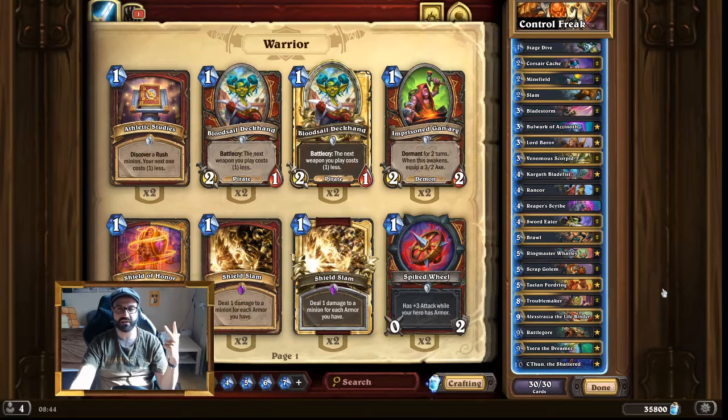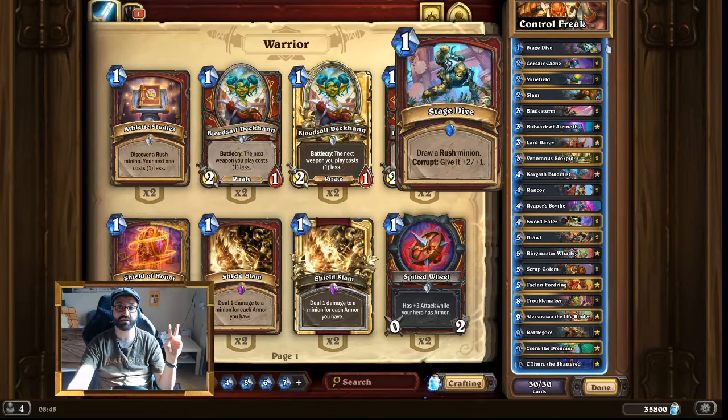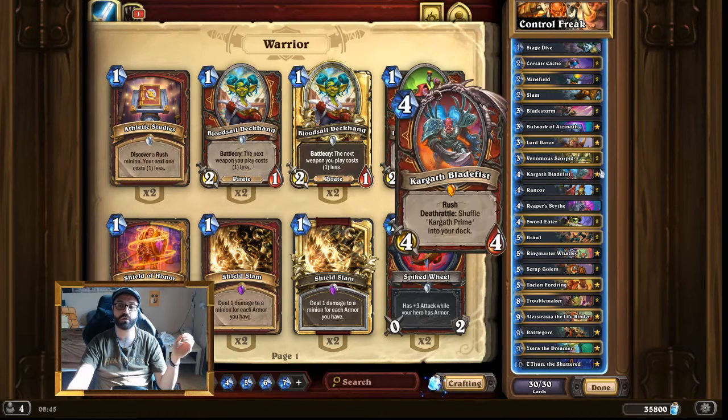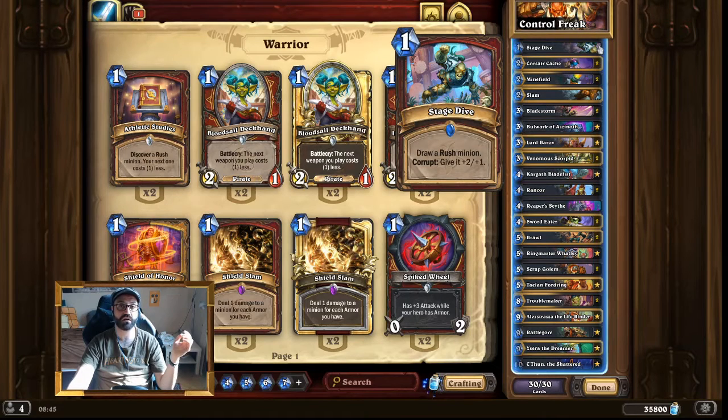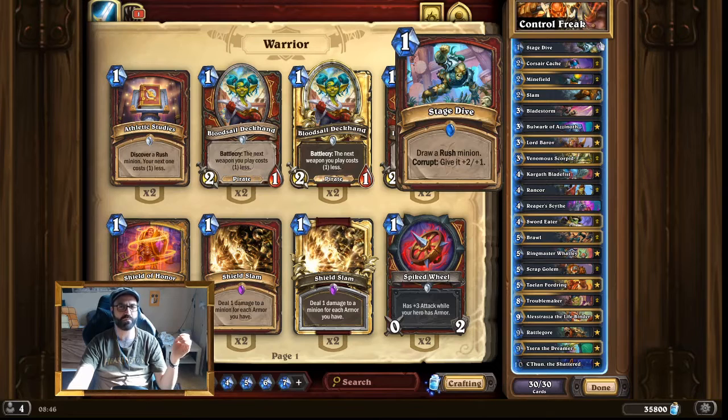It might be time to actually talk about the deck. We're going to discuss the cards in three different categories: card draw, removal, and big stuff. Let's start with card draw. You might notice we run just one copy of Stage Dive, and the reason is that we only run Kargath Bladefist as a rush minion. You could include two copies since the first draws Kargath and the second might tutor out Kargath Prime, but I found one copy to be enough since a lot of times we'll already have drawn Kargath and the second copy won't be as valuable.